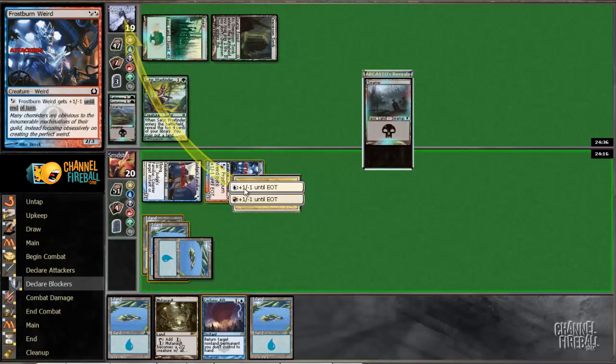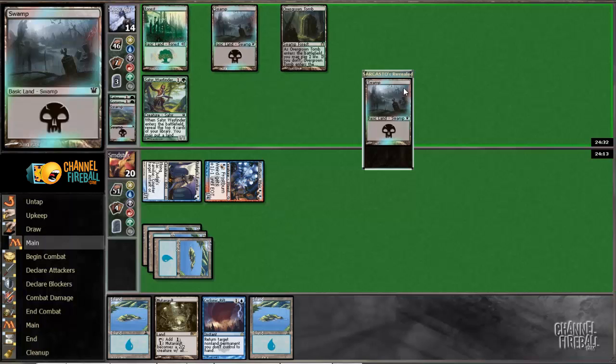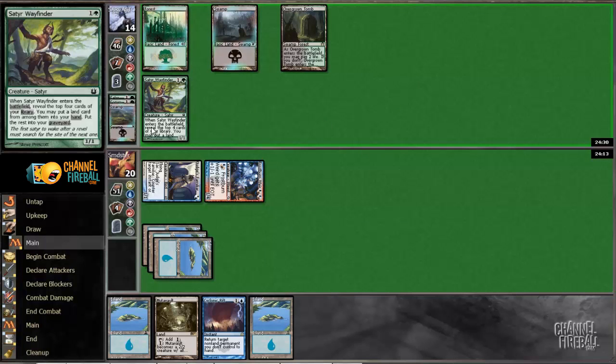Unfortunately we have nothing so we're just going to pump thrice. Our opponent plays the swamp we knew about. We'll take one. It's also nice that the Golgari 2-1 that grows — Lotleth Troll — can't be regenerated through Rapid Hybridization because Rapid Hybridization does not allow for regeneration.